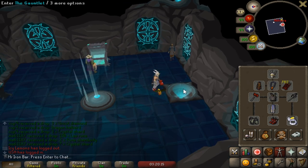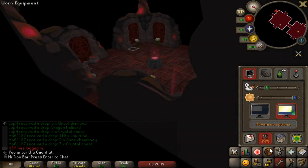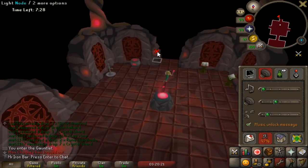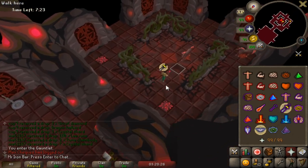Good thing about the Gauntlet — I don't have to re-gear. If I'm waiting for my teammates, I can just do one or two while they go eat or something, and I don't have to re-bank. Feels good.